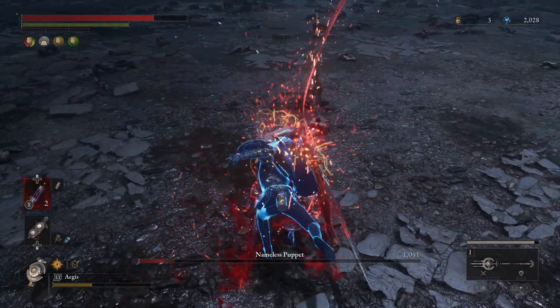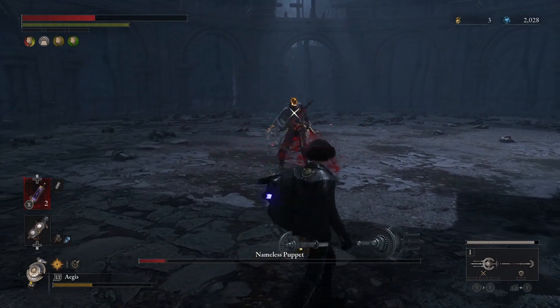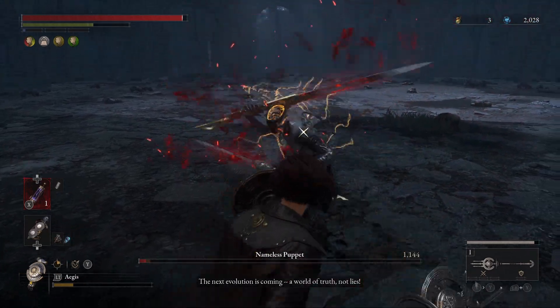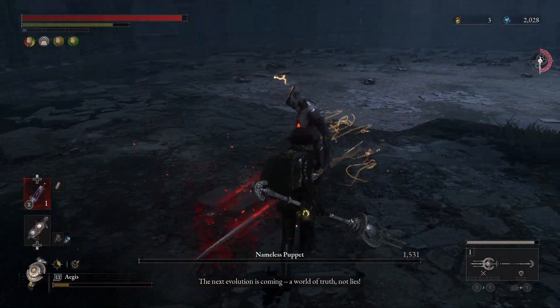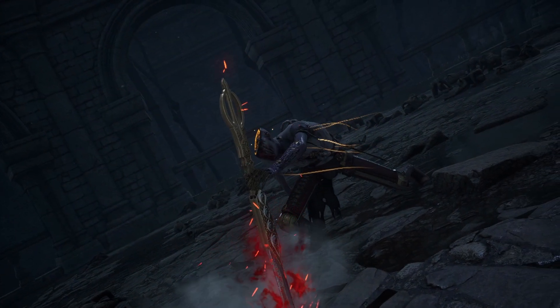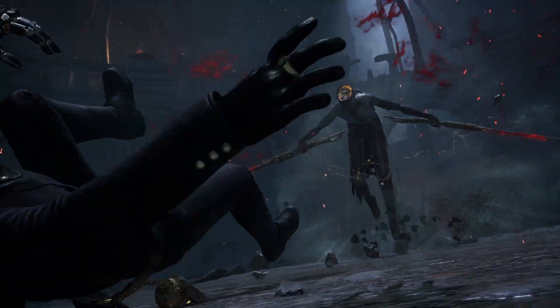Then we get our stagger off. In this part you don't want to get too overzealous - he does explode after you stagger him, which I didn't know at this time. But you're just standing there blocking while he's just spam hitting you.